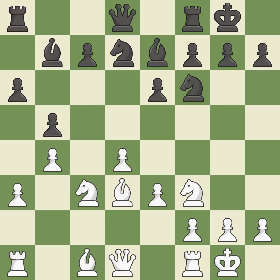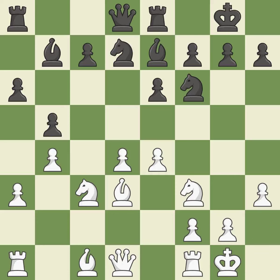Castling develops a rook while also moving the king to safety. Castling to the same side of the board as the opponent tends to lead to less sharp positions compared with opposite side castling. It is excellent. This is the only move that works — it is a great move. That's a decent move. That's good. That is a logical response. It is quite good. While not a mistake, that is also not the wisest course of action.